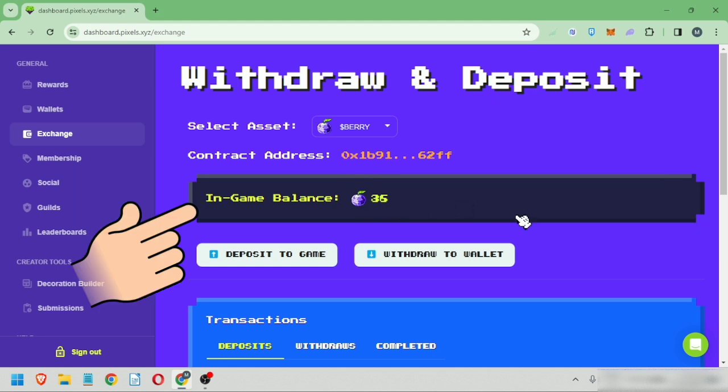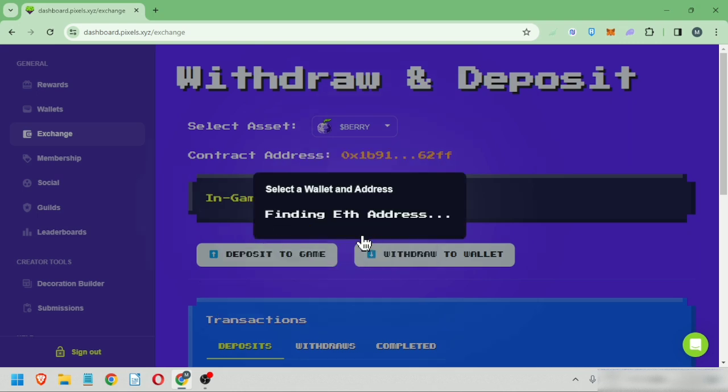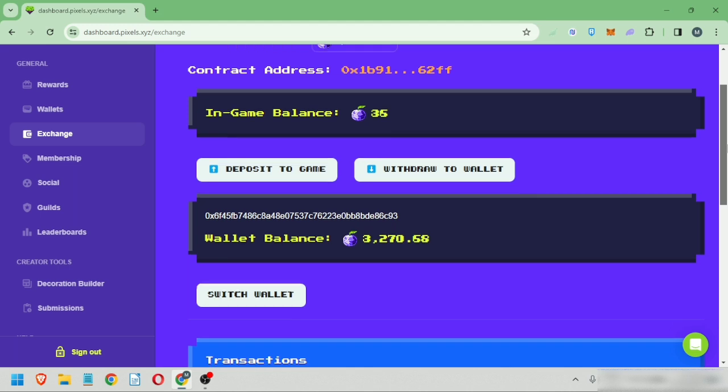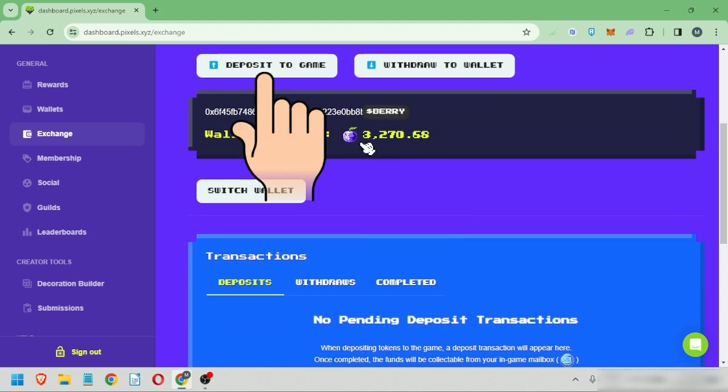You can see your in-game berry balance here. Click Deposit to Game and select your wallet with the berry and Ron tokens. Here's the berry token balance of your wallet. Then click Deposit to Game again.